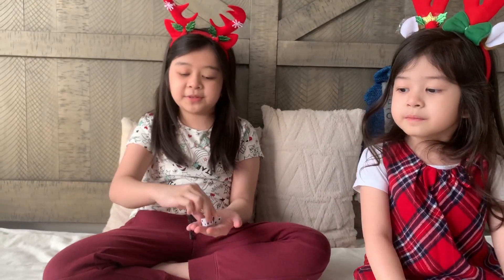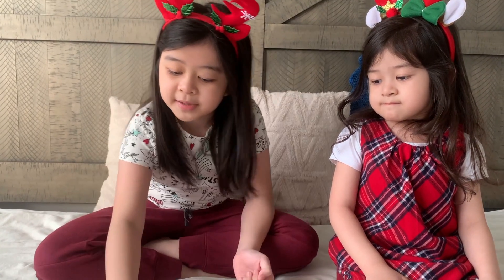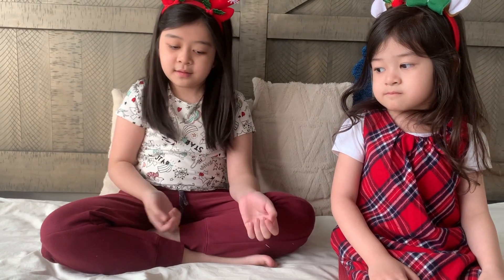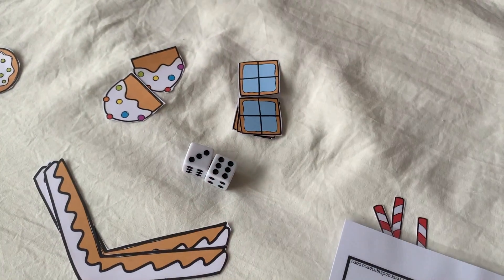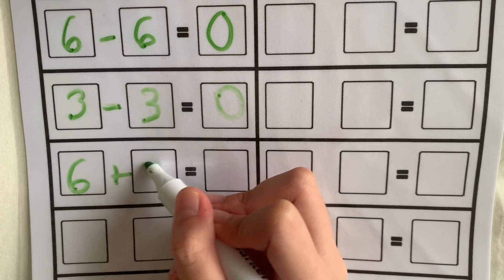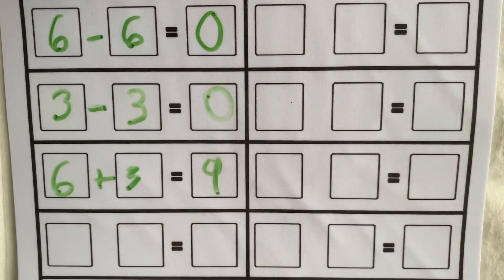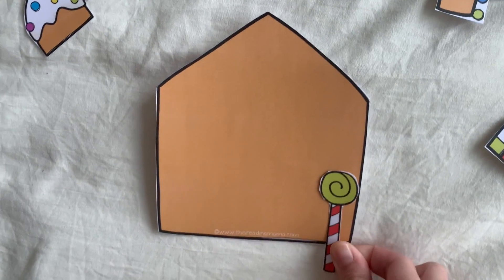Okay, my turn but I'm going to try a different strategy. Three and three makes six. Six plus three equals nine. So I guess I got a lollipop tree. My house is starting to look nicer.